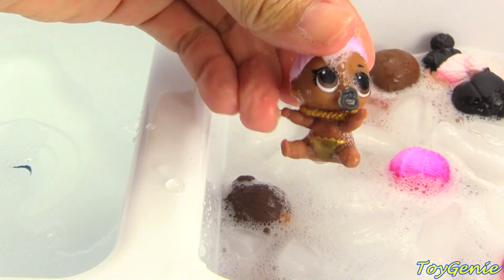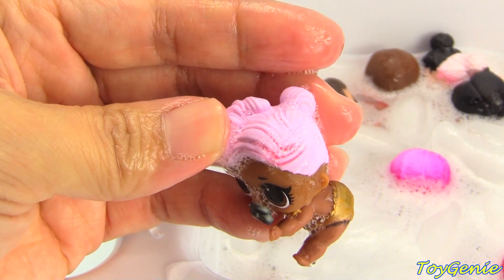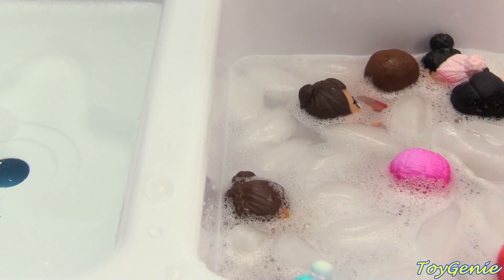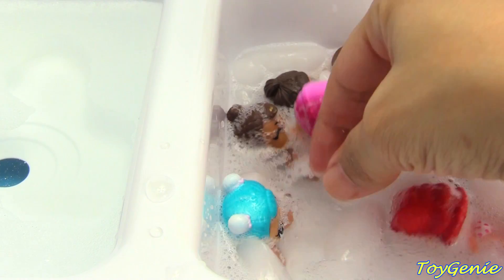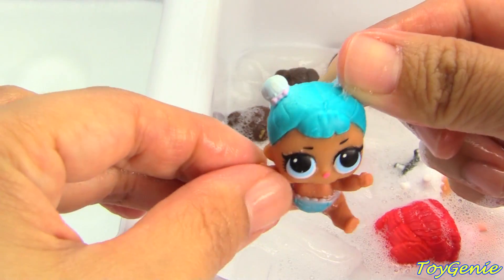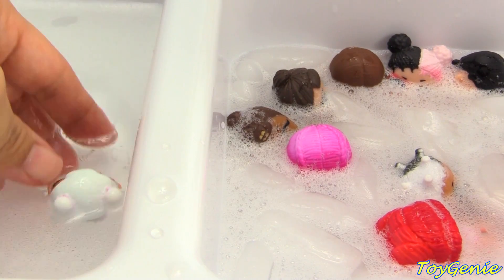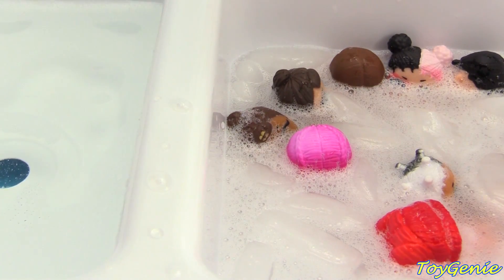Here is little DJ, and she has a binky that changes color. She gets these darker pink streaks in her hair. This one is little Snow Angel. Look at how cute — her hair turns all blue and so does her diaper. It's cool when you put these in ice for a long time; when they get really cold, they hold the color really well.